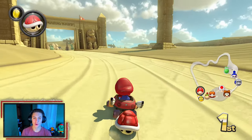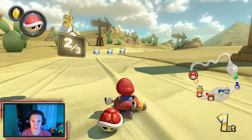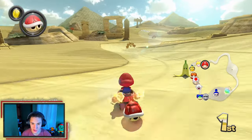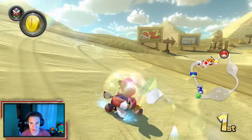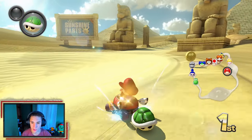The cool part about this map is as you get more laps in, the pillars will actually start to fall, which is pretty cool. You've got these Pokies to dodge over here — you can drift in between them if you're skilled enough. We're gonna try to farm a Sound Horn right here. No Sound Horn though.